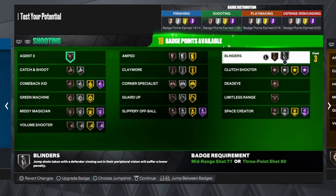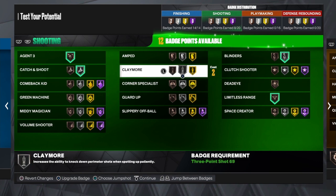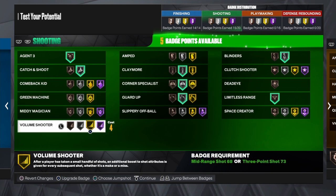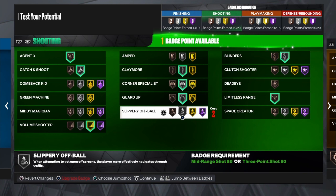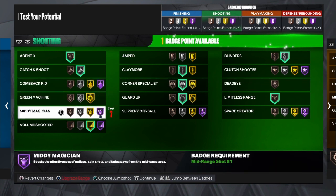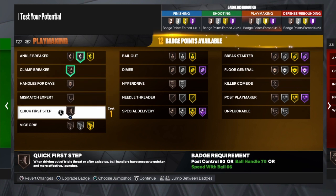For shooting badges you want agent three, blinders on silver, limitless range on bronze, catch and shoot, corner specials on silver, claymore on silver, guard up on silver, volume shooter on gold. For that last badge you could put dead eye — it's like a blinder for defenders coming up front, like a Kobe badge — or mini magician so you can fade on the two. If you put dead eye and mini magician at the same time you're dangerous, but it depends how you want to play. You could also put it on green machine.